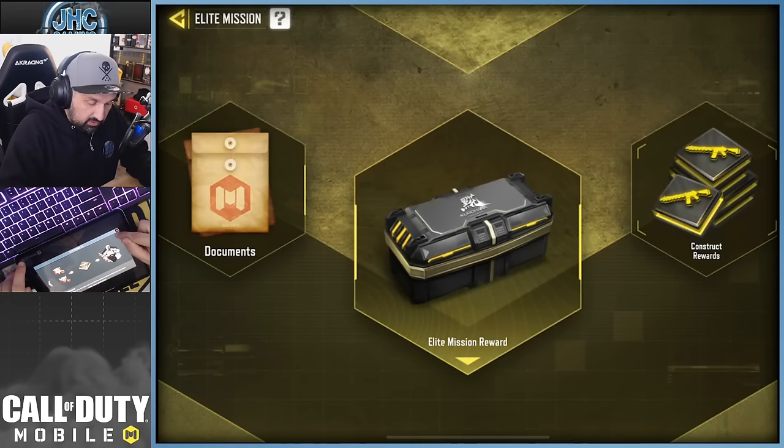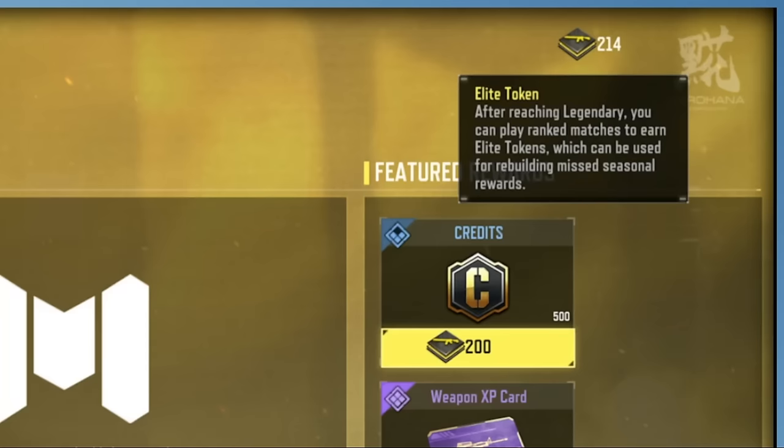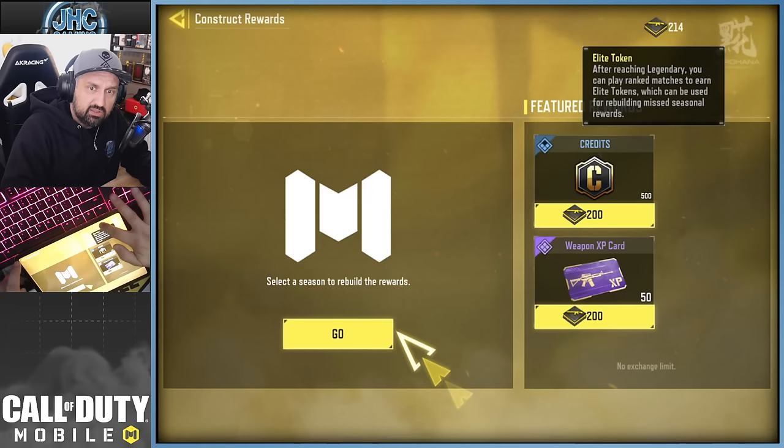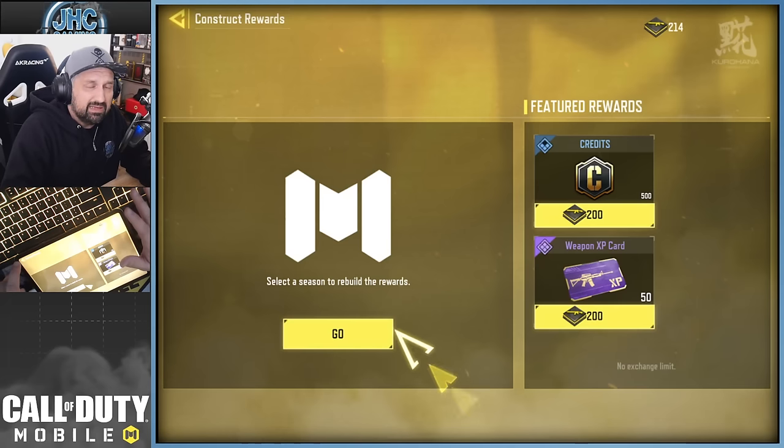I want to show you — because I played a couple games before recording — I have 214 Elite Tokens. I played two Domination and one TDM. In Domination I earned about 74 points twice — one loss, one win — and in TDM I earned like 60-something. So I'm gonna guess the longer the games, the more points you earn, and probably BR is going to be the same — games are long but you earn more points.